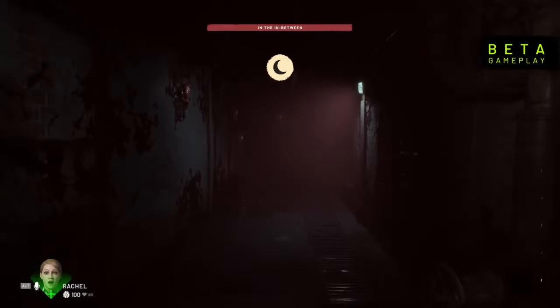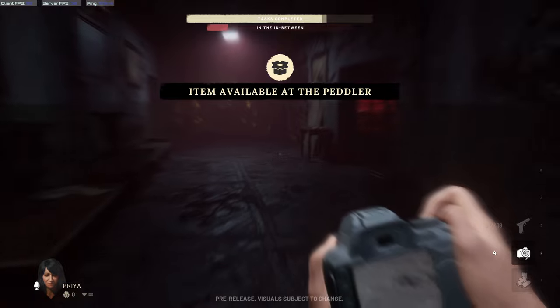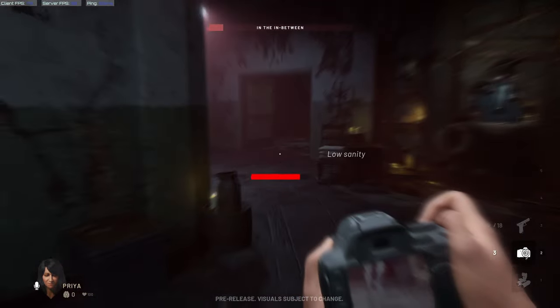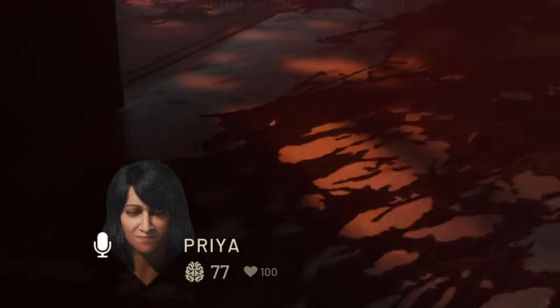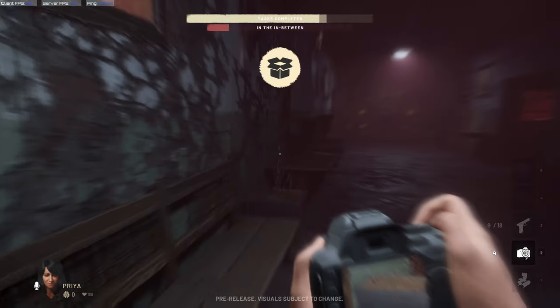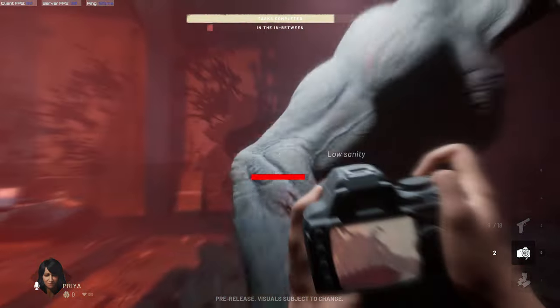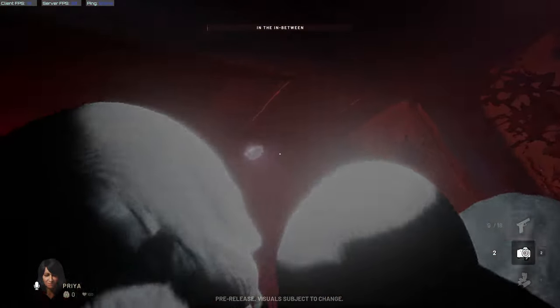Once the in-between is brought forth, the dynamic changes. Your damage items will no longer function, including your fists, so you are going to have to rely on your light items. These will help you in evading the terrors as well as keeping your sanity at bay. Everyone will have a sanity meter that you need to keep in check to stay safe. Running too low will reveal you to the terrors, stop you from running, and allow you to be sacrificed by them if they catch you, so make sure to stay high on sanity at all times.